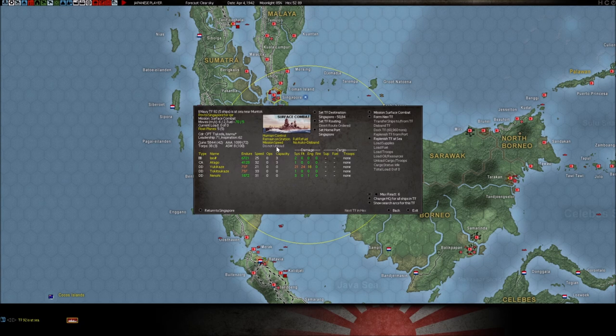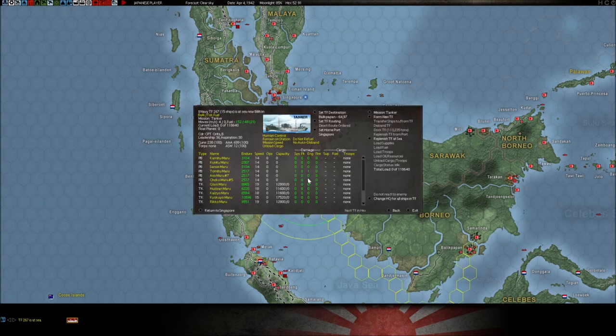This button 'do not unload' — you'll see that more for a task force that could carry fuel, cargo, or troops. This button will tell it what to do when it gets to a destination. So if a convoy had fuel on board and arrives at Singapore, it will stop and unload the cargo. However, sometimes you don't want that — you want a convoy to stop somewhere for whatever reason and not unload anything. You would click 'do not unload' so that if it has stuff on board that can be offloaded, it will not unload when it gets there.